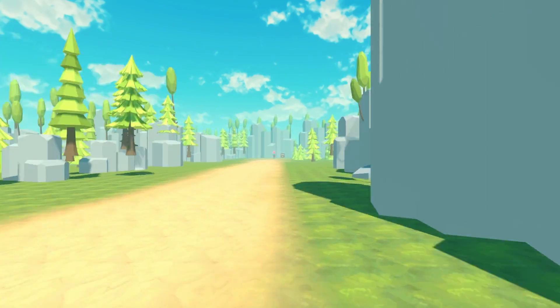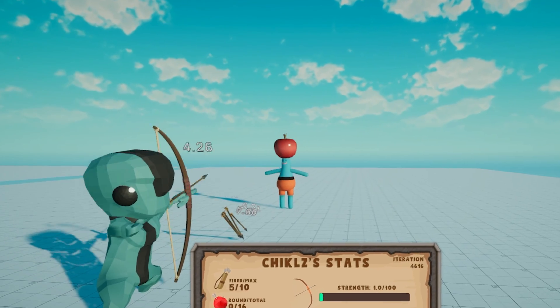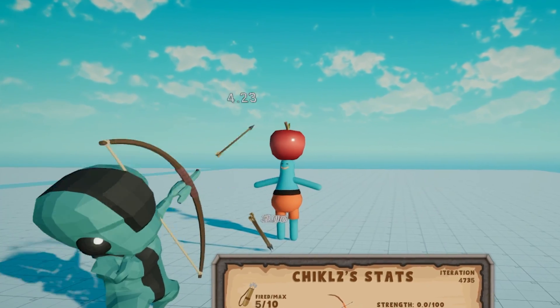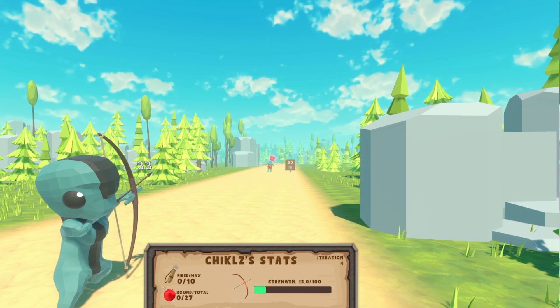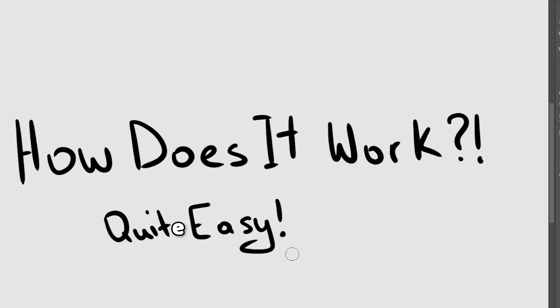This is Chicles, and this is his assistant Pogo. In this video, Chicles will have to learn how to be a professional bowman, and at the end we will find out from how far away he can hit the target. In case you're wondering how exactly Chicles will learn to do that, the idea is quite simple.